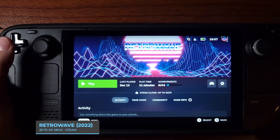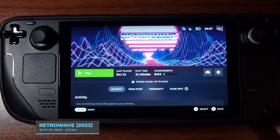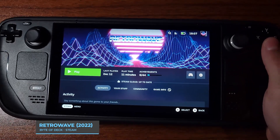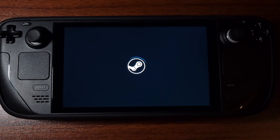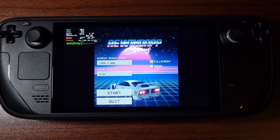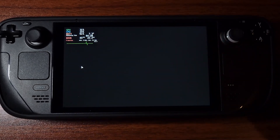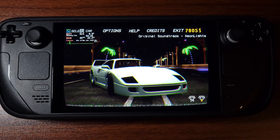Hey everyone, welcome back to another episode of Bite of Moab — that's right, the G is still silent. We're gonna be trying Retro Wave. I know people like synthwave music, I kind of like it as well. It gives you an 80s cyberpunk type of feel, and this game is a racing game — more like a 3D minimalist game with colorful vaporwave vibes. Let's check this out and put on some pink glasses and just have a good old time.